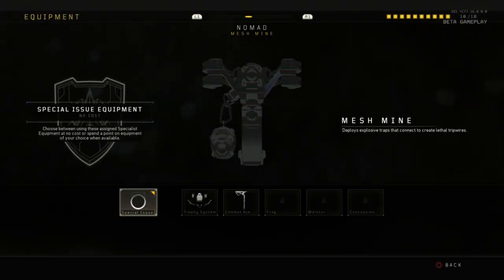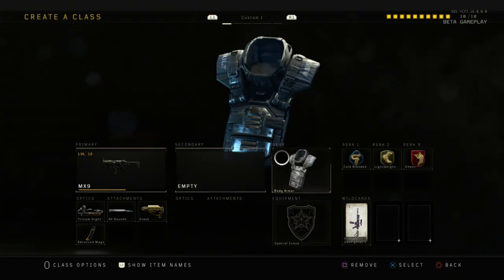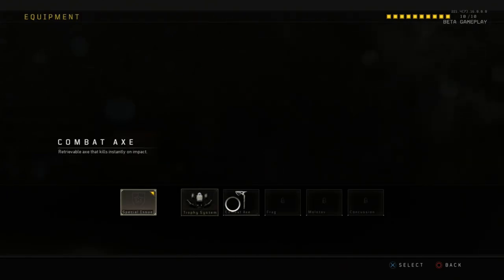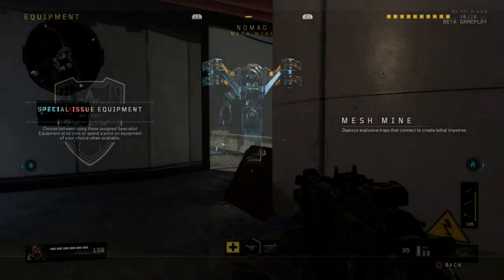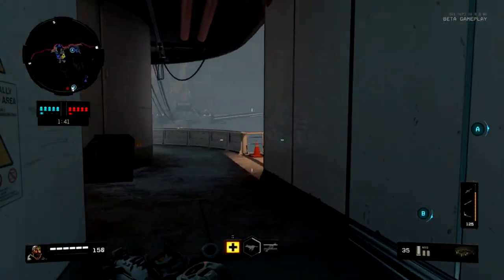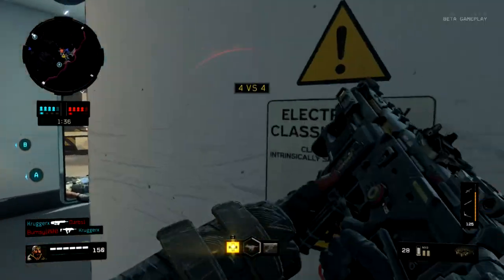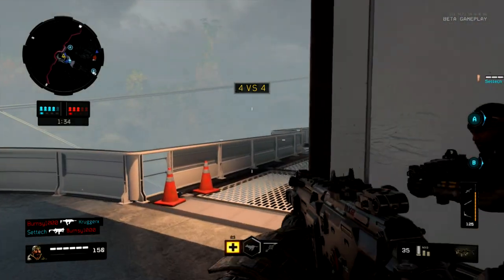So you want to have Primary Gunfighter on there. For equipment, I can't stick a combat axe on because I'm at max slots. You don't really need special issue stuff — you'll rarely use a trophy system in this game. But if you're playing Domination, you probably want to use that. Body armor I would say is essential. Most people are running it inside the game, and it is vital to have — you want to make sure you don't die.